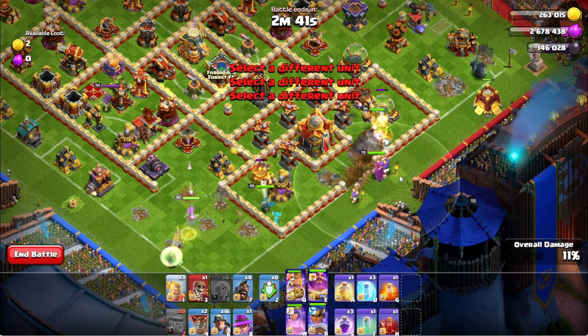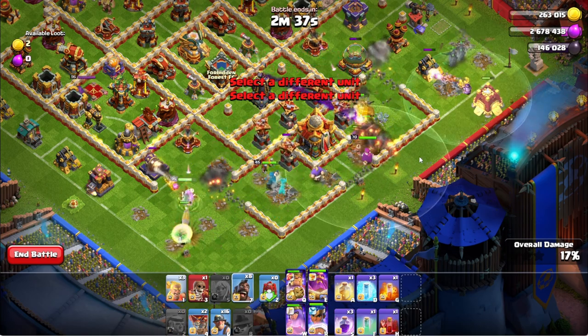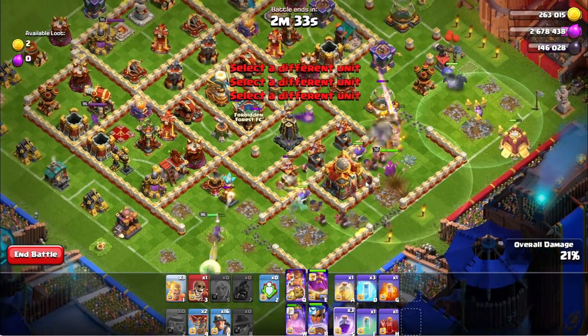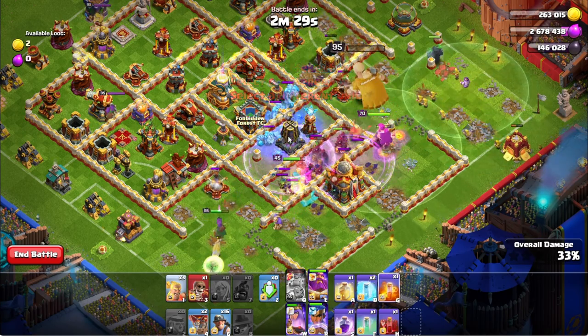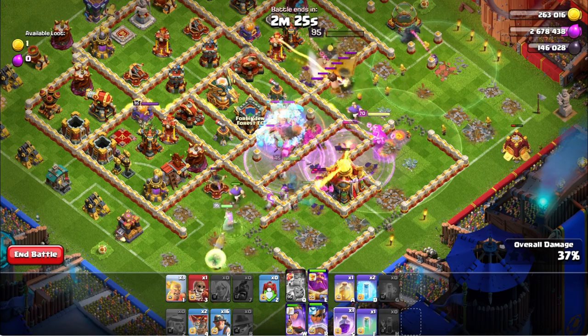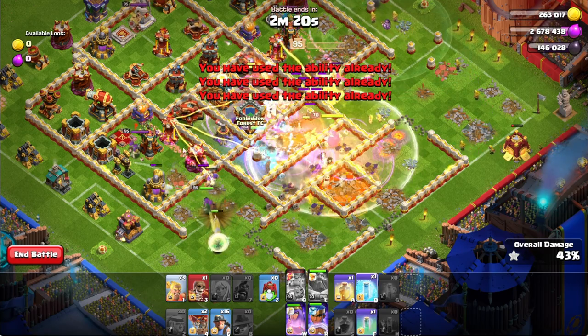You're gonna put in the giants to break open the town hall. Apprentice Warden with the siege barracks troops — you're gonna send in the hogs with the Grand Warden. Get a rage spell and make sure to use your poison spell in the center of the base, along with your freeze spell to take out those ice golems.